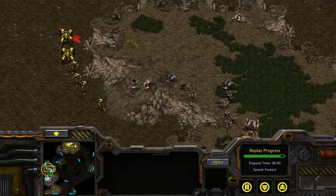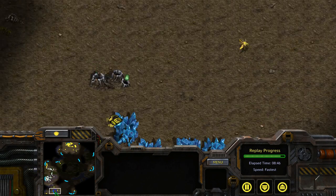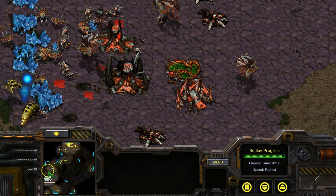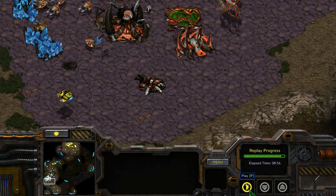The last thing I'm going to go over is execution. Now provided you have performed what we went over just now, you should be in the best position to succeed in your reaver drop. When your reaver pops out of the shuttle, immediately go for the workers on the mineral patches, as there will be a lot more of your opponent's workers harvesting minerals than gas. I know this is not the best example since one reaver was lost, but you get the picture.